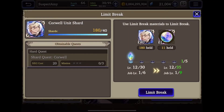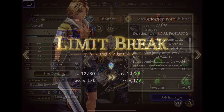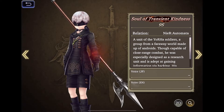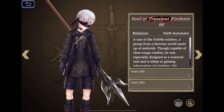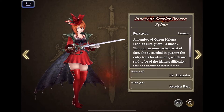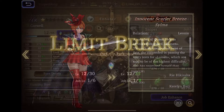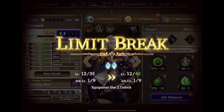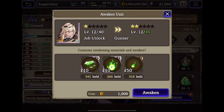Hello newbies, this is Suspect Amy here with a quick video asking the question: Cowell, where are your shards? This year we had a few free units like Titus, 2B, and Selma who were all fairly easy to get to EX120 during their event periods. This was either due to New Year mock tokens, lengthy event periods, or conveniently being handed exactly the amount of shards you need through the quests. However, Cowell is a bit different — he is a free UR unit where if you do everything perfectly during his event period, you will end up way short of the shards needed for EX120.